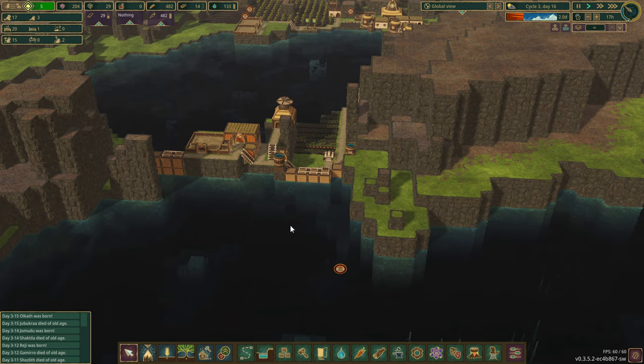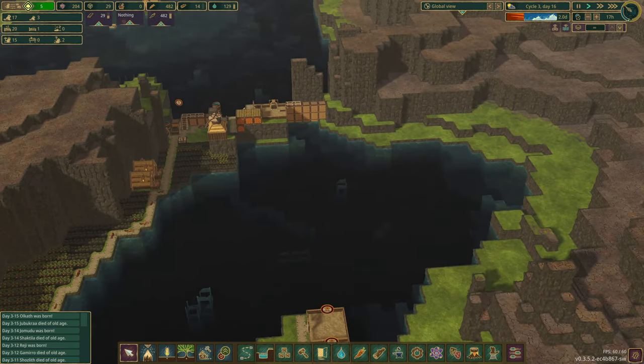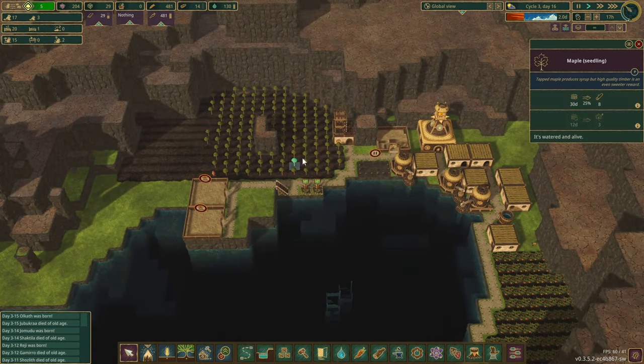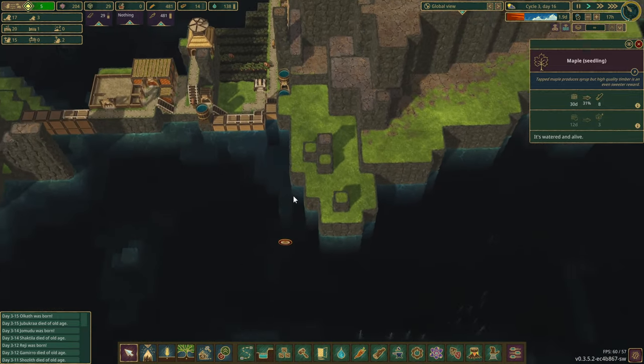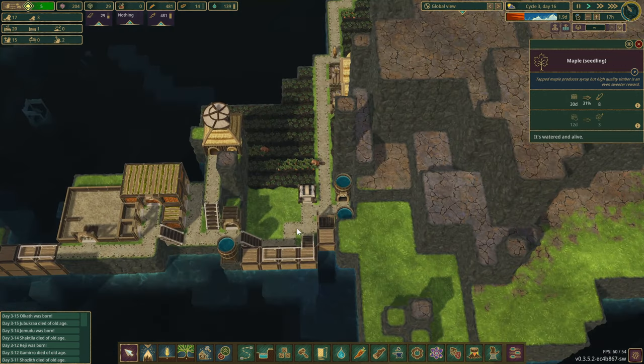How can we only have 14 logs? Was I just using them up and I wasn't paying attention? Well, it's a good thing we have a drought. Because these maple trees are only 25% — these were the first ones planted. They're only 30% done. I can't ship anything either.